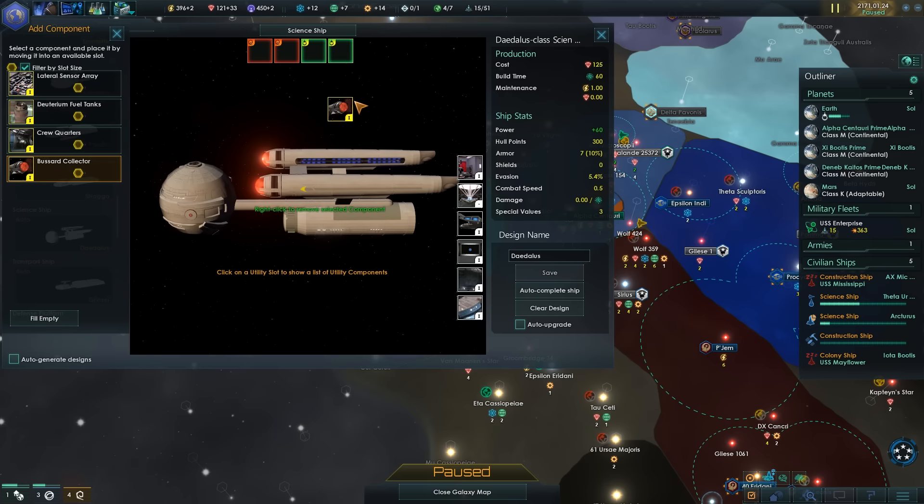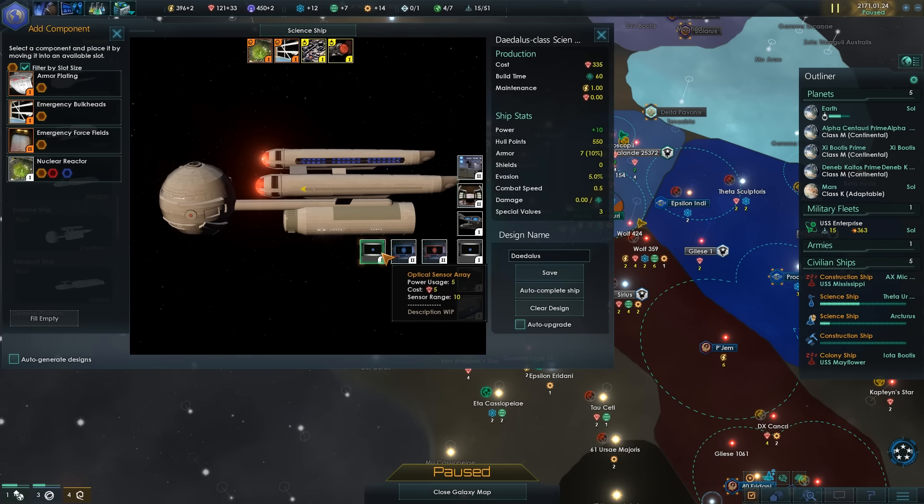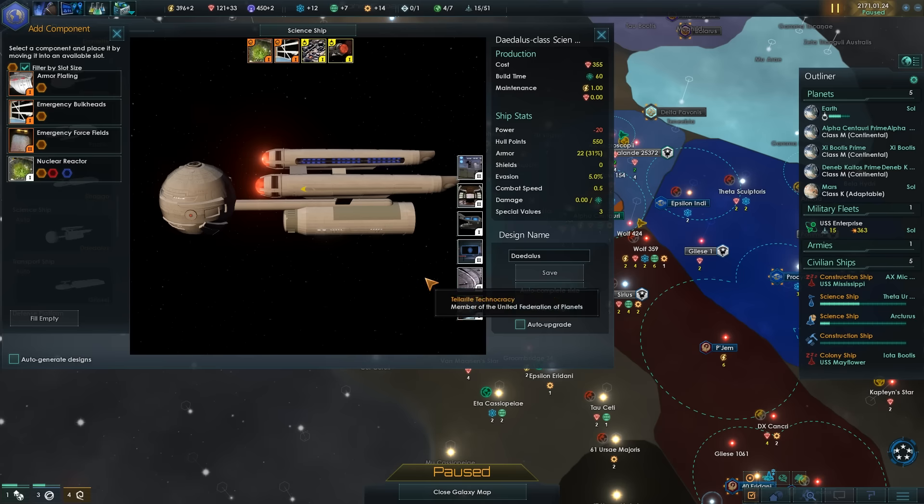Science ship — Buzzard collector. Lateral sensor range, sensor range plus 50%! That is tempting. Maybe we can go one and one. We'll want the bulkhead probably. We're going to need a nuclear reactor instead. We can go to Gravimetric Sensor to get the sensor range increase — that uses power but doesn't cost anything, so I guess we'll get it.